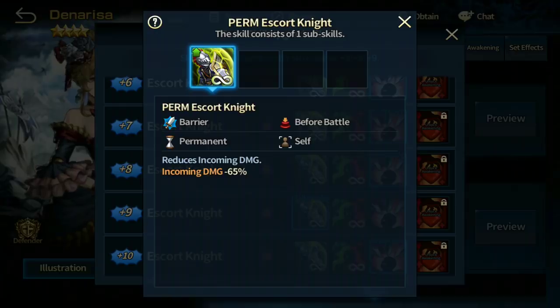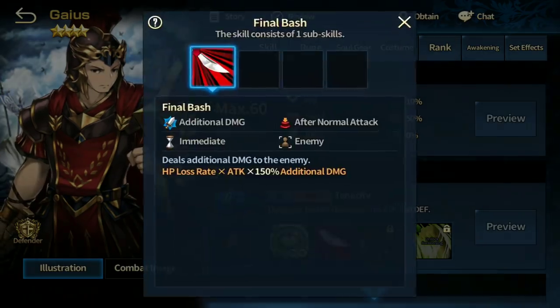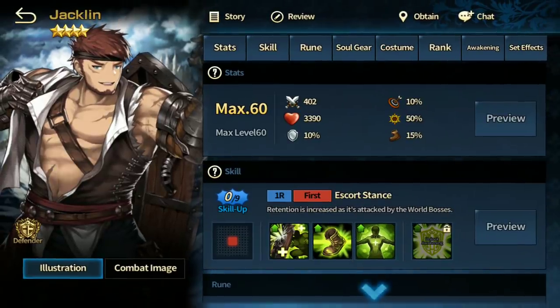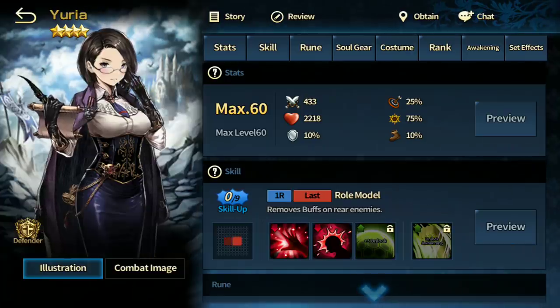Gauss is pretty bad — skip him. He's good in one specific world boss because this skill reflects additional damage equal to 25% of the enemy's max HP to whoever attacks him. That's useful against bosses with high max HP, but otherwise he's not good in the arena. Jacqueline is only good in the world boss — bad everywhere else, but a must-have if you want high world boss scores.